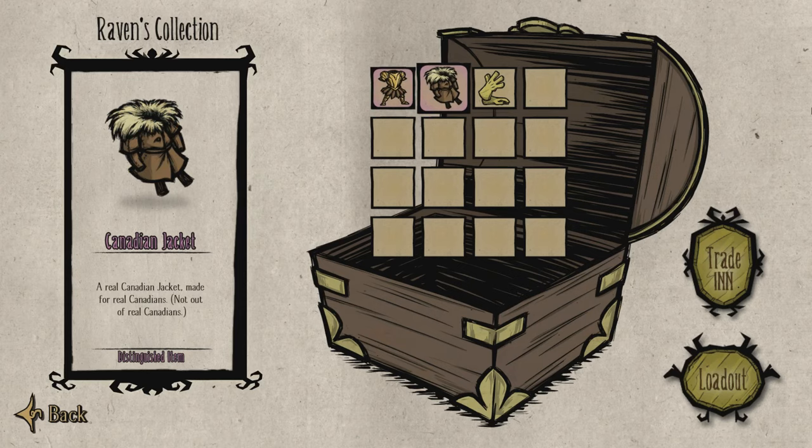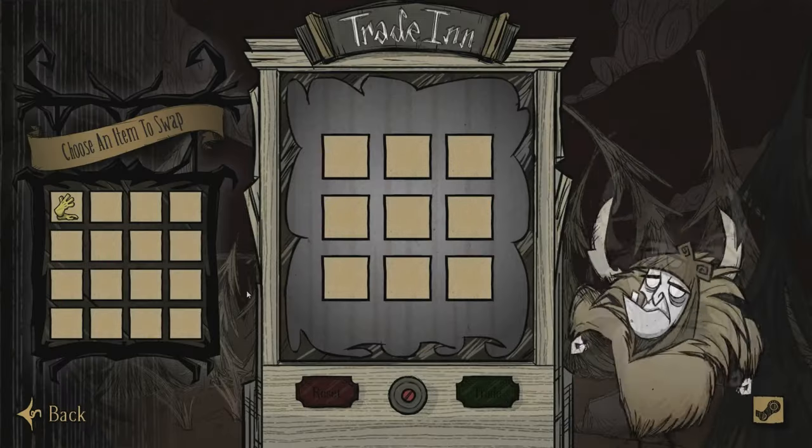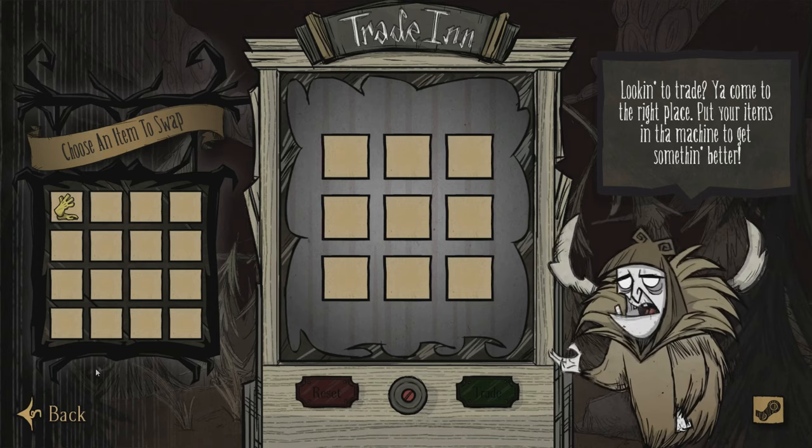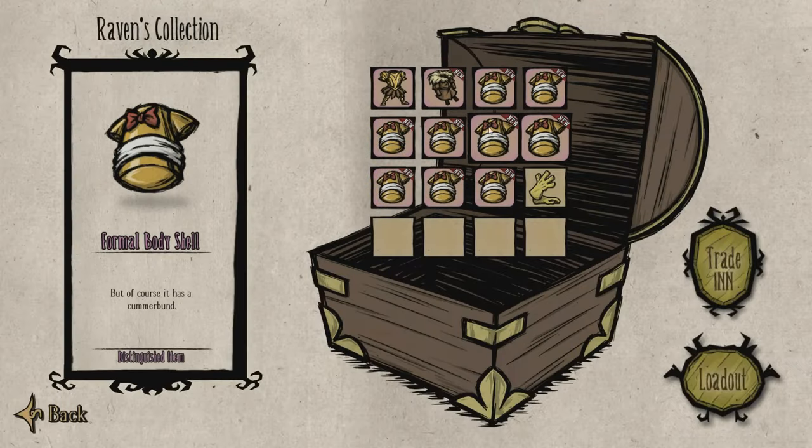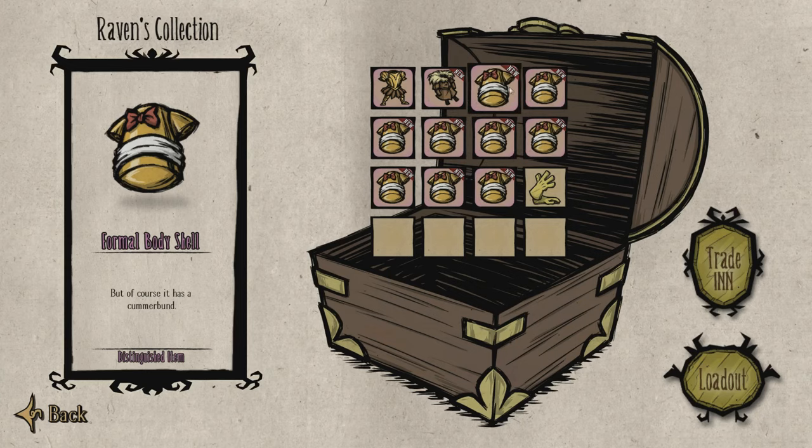Then I was like, DAMN! What can I get for 12 distinguished items? So then once again I went and bought 12 distinguished items, which are kind of pricey — a couple bucks, like a buck each. I went for the cheapest one.